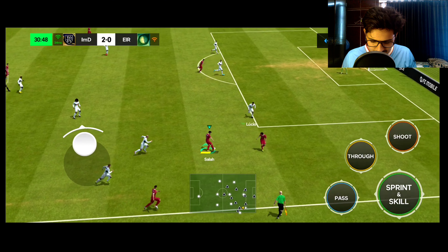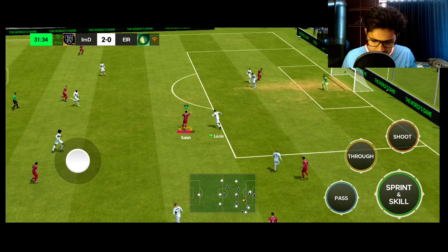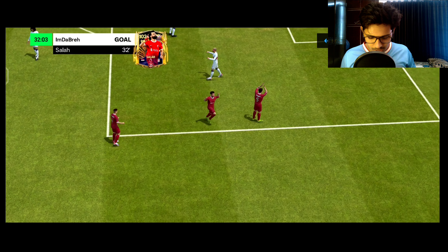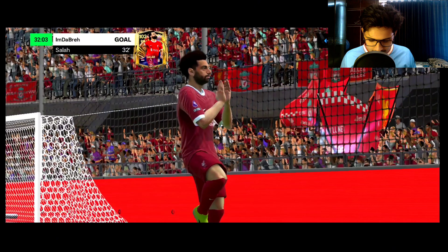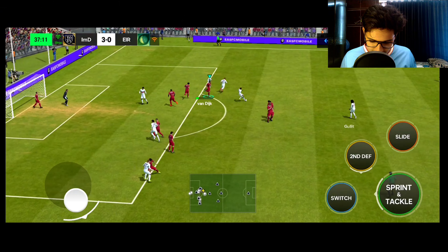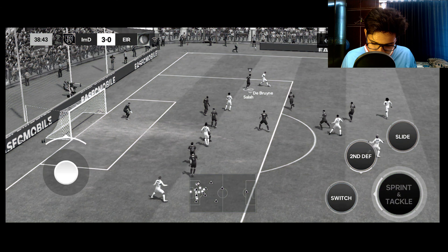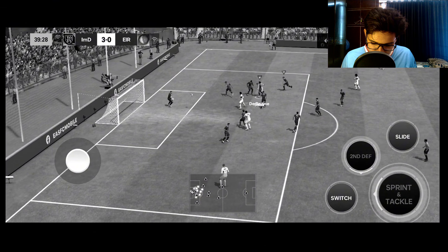28th minute — good tackle by Cancelo, his defensive positioning is very good. Salah goes with great acceleration and hits a power shot — a top power shot into the back of the net by Mohamed Salah, with his iconic yoga celebration! Van Dyke then makes a very good tackle but De Bruyne scores due to Salah's mispositioning — a goal conceded.